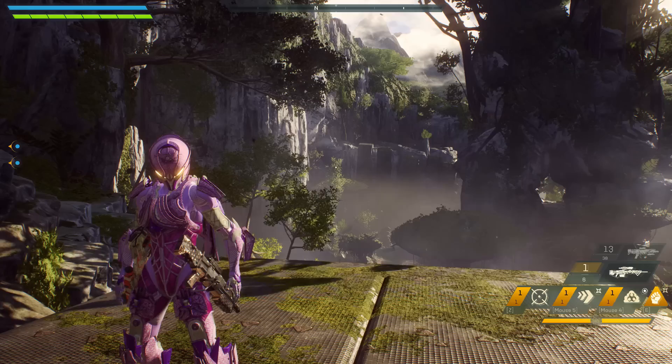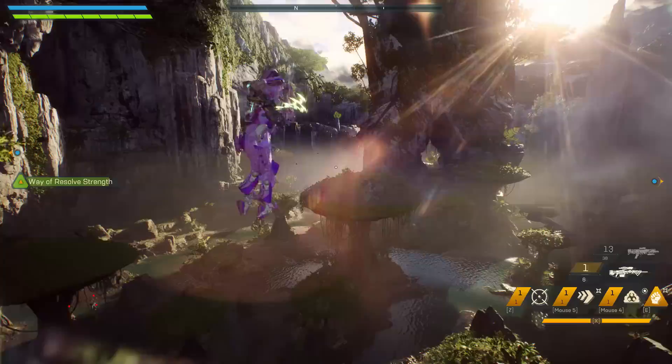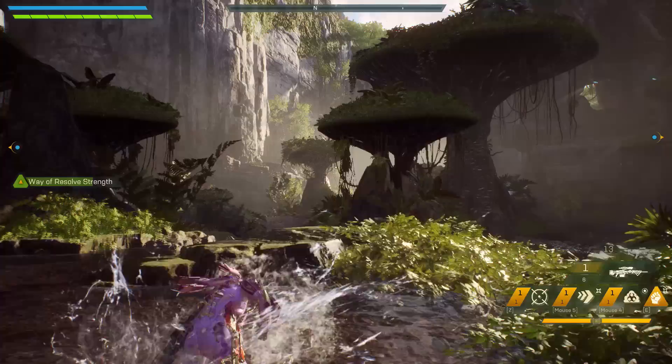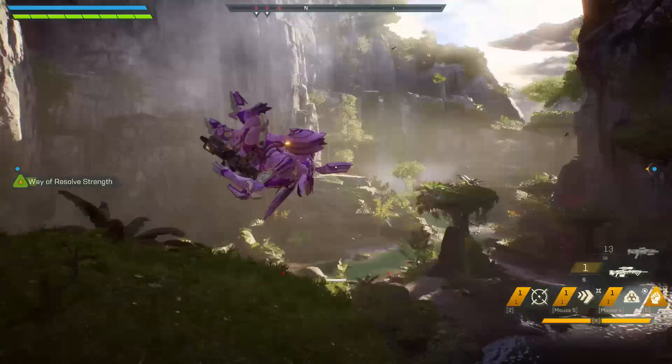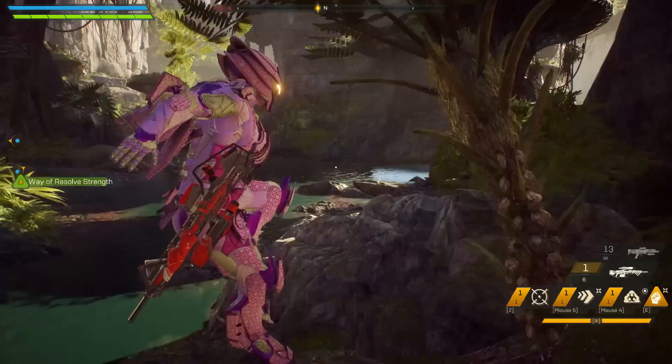Now let's talk about a common mistake that a lot of Interceptor players make — like myself of course — when using this ability. Let's say that you triple dodge, but for some reason the game didn't register your melee key. You don't want to be doing a melee jump if the game doesn't register your melee key, and I'm going to show you guys why now. So I'm going to triple dodge and sort of slow down, and as you can see the two melee jumps I did didn't really have a lot of momentum.